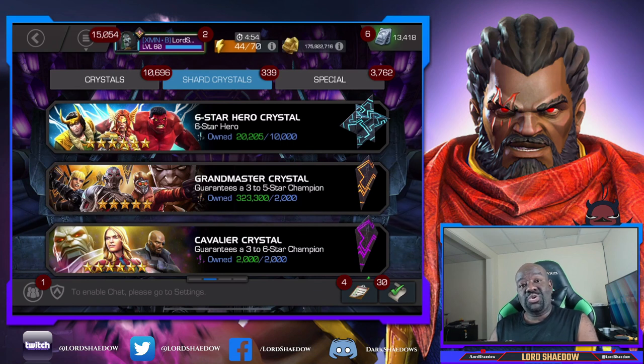Hey everyone, Shadow here, and welcome to another Marvel Contest of Champions Crystal Opening. As you can see, we have two six-star crystals that we can open up. We're just going to open up Generics, and we also have a Cavalier Crystal that we're going to open up. The crystal opening portion of the video is not going to be that long. After I finish opening up all the crystals, we're going to take a look at the release notes for 33.0. They have some bug fixes in there and some very interesting quality of life improvements for us.